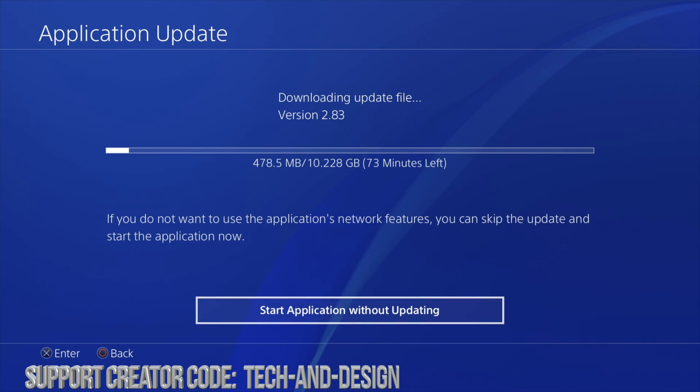If it's going really slow and you're having difficulty with the update, try using an ethernet cable — hook up an ethernet cable straight to your router and then straight to your PS4. That should make things a lot faster. If you're using Wi-Fi, make sure you're not watching any videos or downloading a bunch of stuff on your computer.